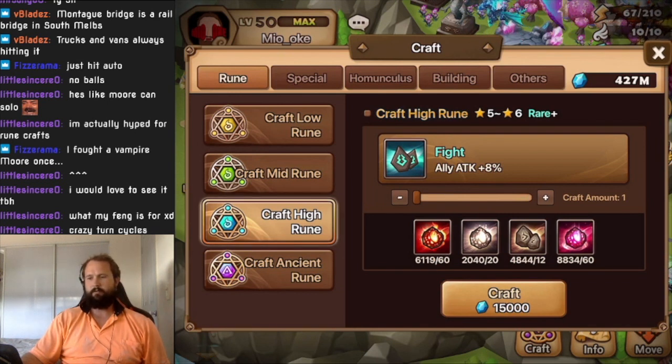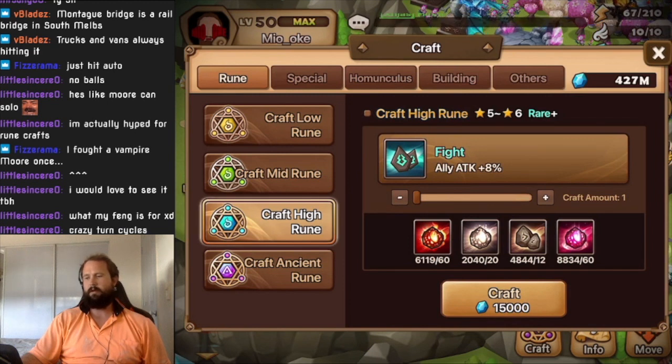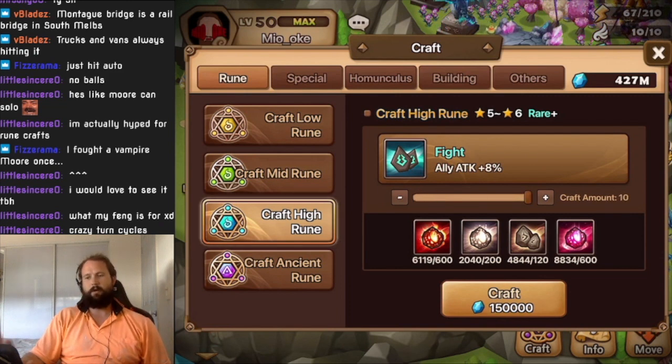I think you could farm all of these resources in probably a week. You should have enough to do 100 fight rune crafts, so we'll see what we get and work out whether or not it's worth it. I think it will be worth it for every account to just have a little pool of fight runes to draw upon. We're looking for slot six defense percent, any quality, for a Tricaru.